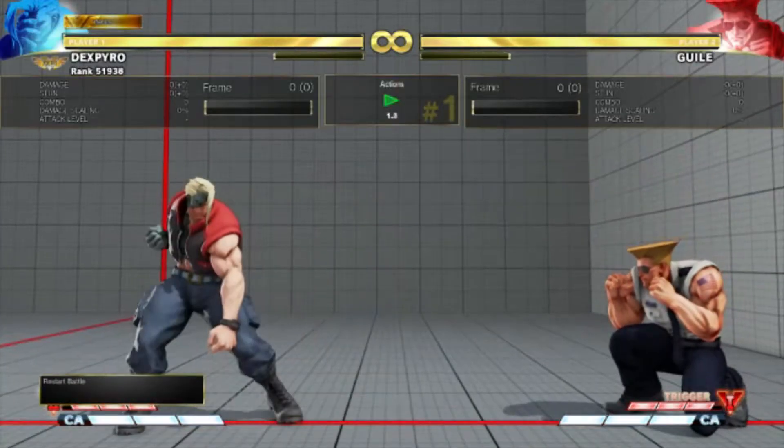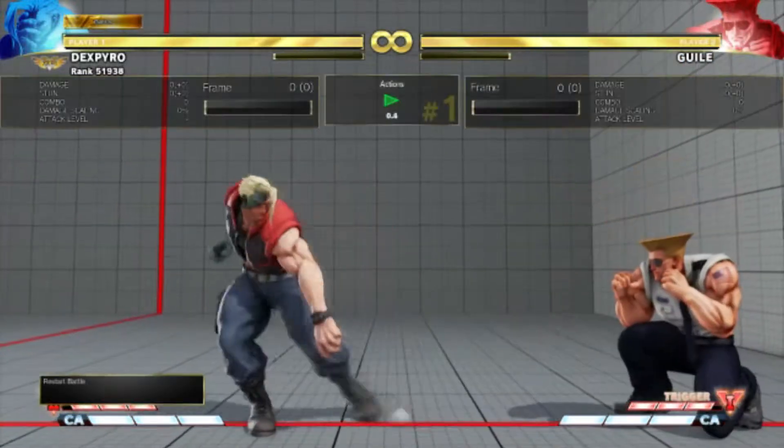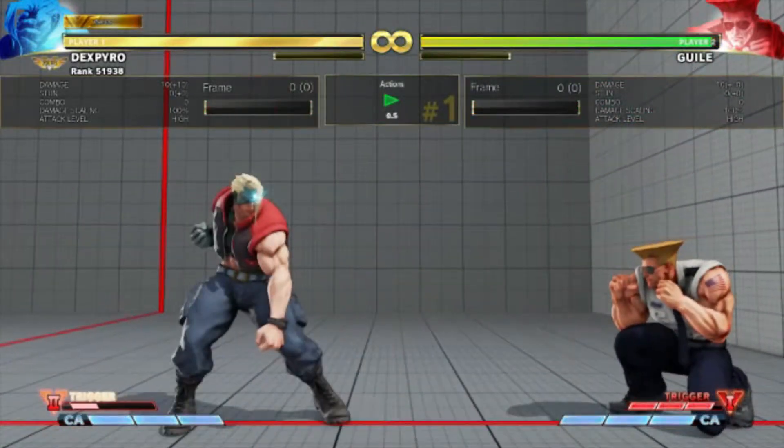This V-Trigger is also really good as an anti-fireball move, but only on the initial activation. You can punish even Guile Sonic Booms with this, but once you've activated and you don't have the V-Trigger freeze anymore, the follow-up stealth dashes won't actually punish fireballs properly.